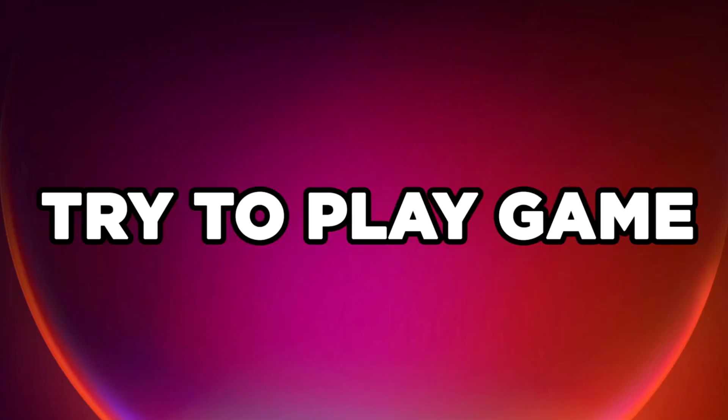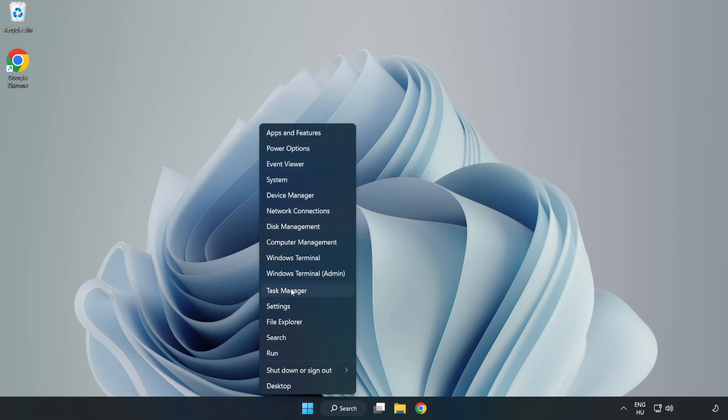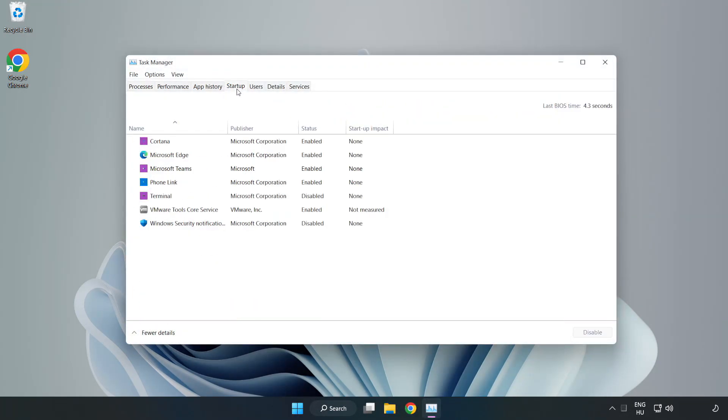Try to play the game. If that didn't work, right-click the start menu, open Task Manager. Click startup and disable not used applications.